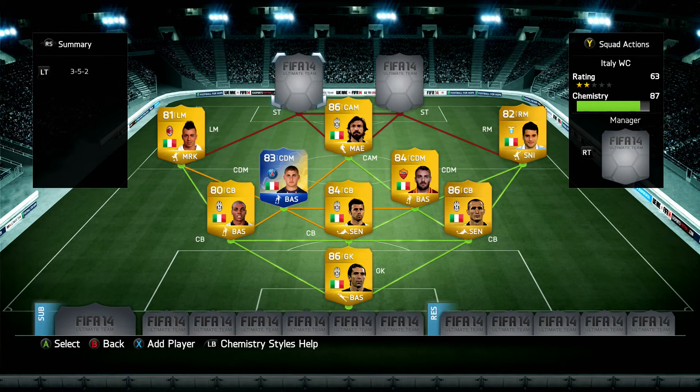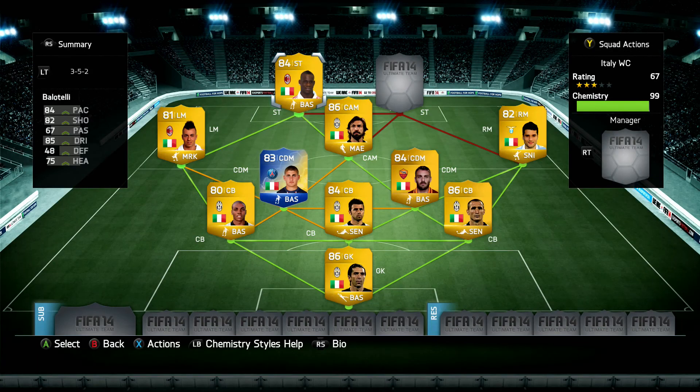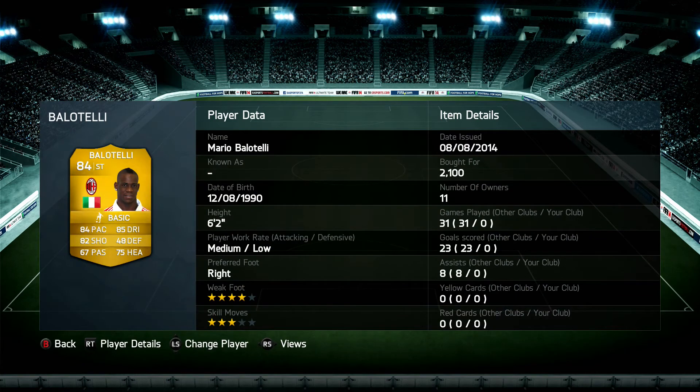Moving on to the two final players — the strikers. The first is Mario Balotelli, AC Milan striker — I believe he's actually in rumors to be going to Liverpool at the time of making this video for around 14 million, what a bargain, I think that's an absolute steal. Back to the video — 2.1k for this guy, 84 rated. He is so solid up top. 84 pace, 85 dribbling, 82 shooting, 75 heading, 6 foot 2, an absolute tank up front. 4-star weak foot, 3-star skill moves — the 3-star skill moves is a bit frustrating, but he is a very good solid card.